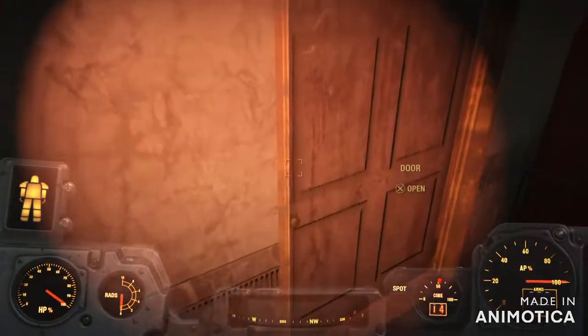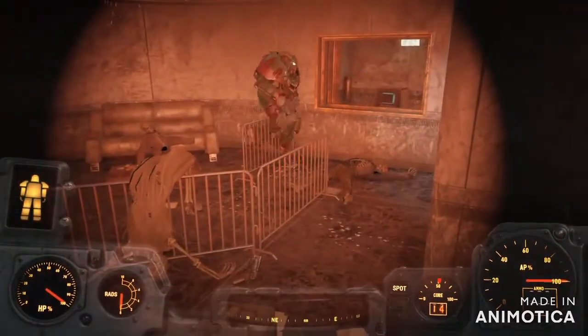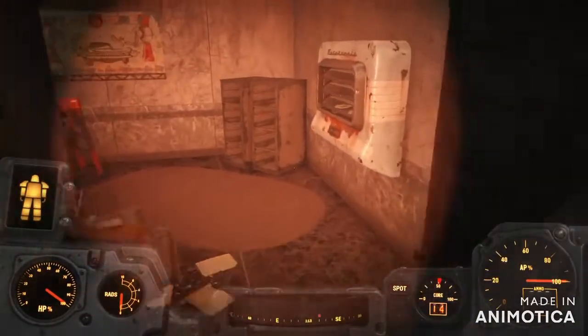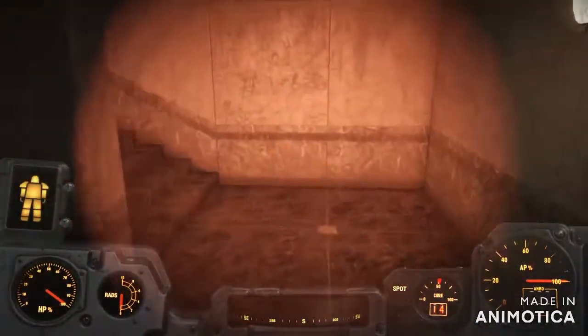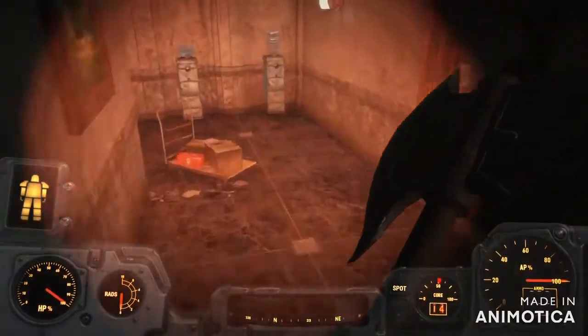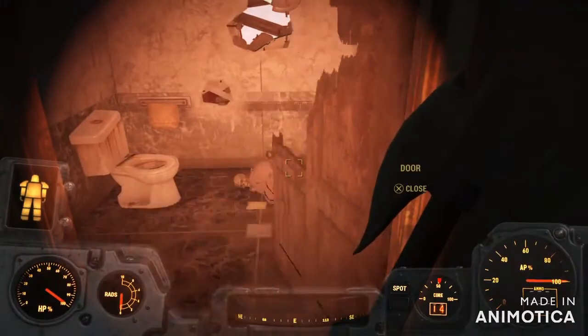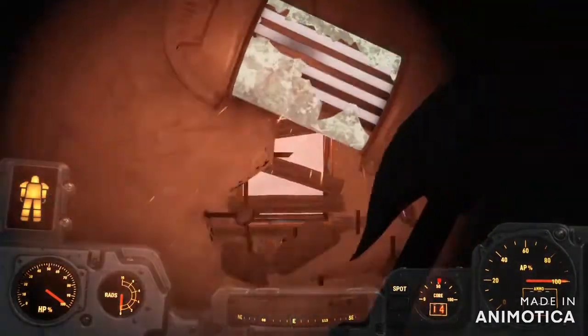That door there doesn't open, and if you look at the other side it's a blocked-out door. I don't know why it wasn't made fully inaccessible rather than looking like it's trying to open — it's a bit of a weird one. On the other side you can see it's blocked. I thought there was a glitch through here but it's not — it's just the window on the other side.